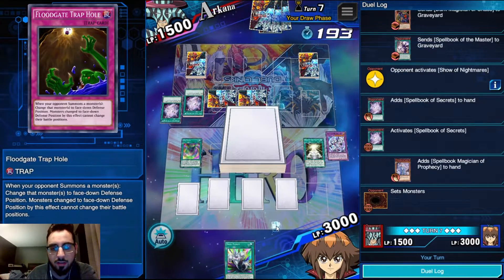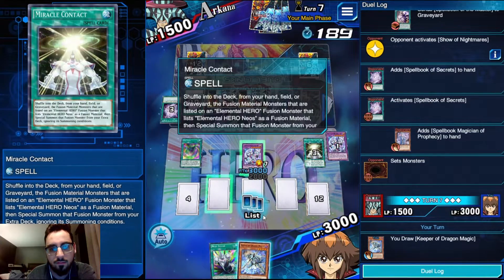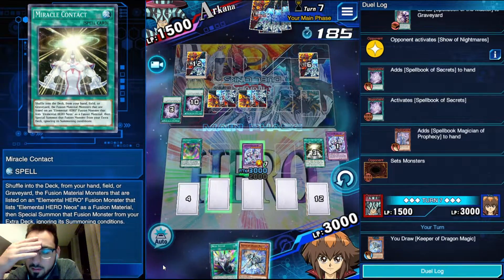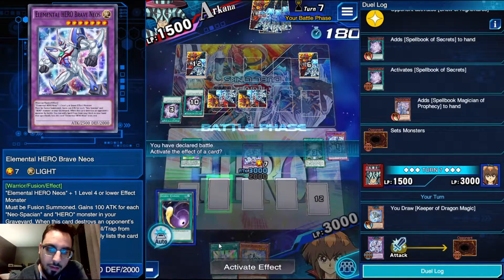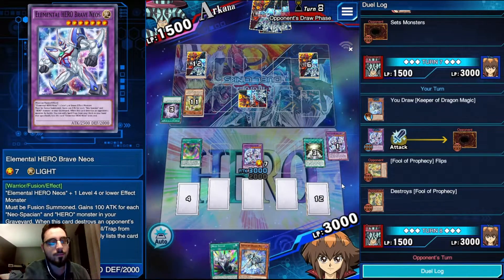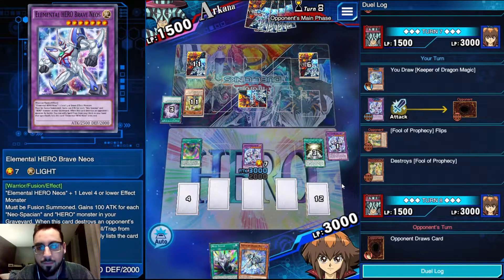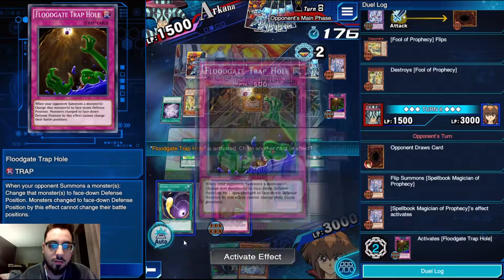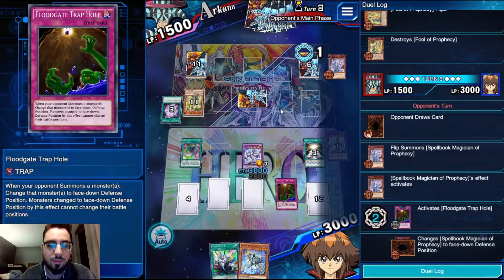Okay, that's interesting - makes sense. I mean, he can't take another hit. I have Keeper. I'm going to beat over the Fool, not hitting Blue Boy because it's a flip effect - it gets its effect if flip summoned or flipped face-up, like Alistair. So he's going to Blue Boy effect and I'm going to set this floodgate again, because I don't want a Spellcaster on the field for him to be able to Fate.